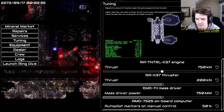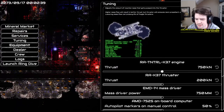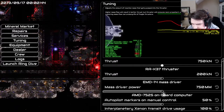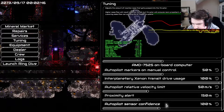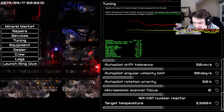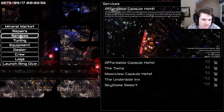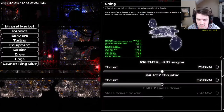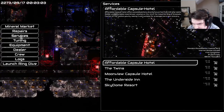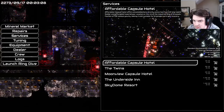Tuning — I don't really mess with it, but I think it's force calculation, so if you want your thrust on certain thrusters to be higher you can adjust that. I don't really mess around with it, so you can kind of ignore it for now. I'm sure it does come into play later. Services — I have no idea what these are. I've looked at them and they just look like hotel rooms, so I assume you get something for going into one.